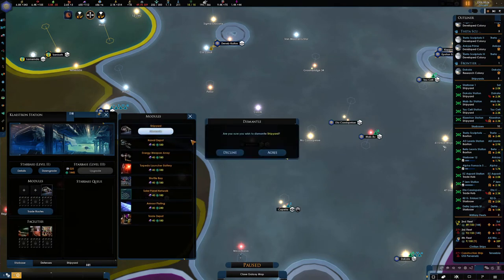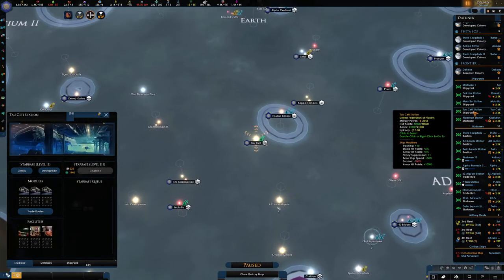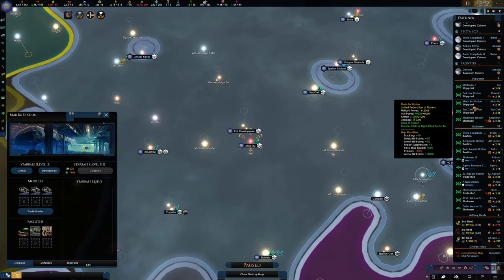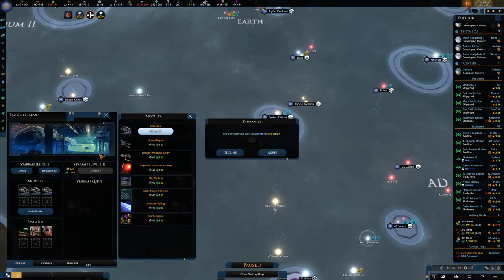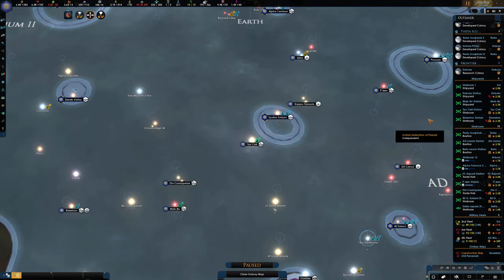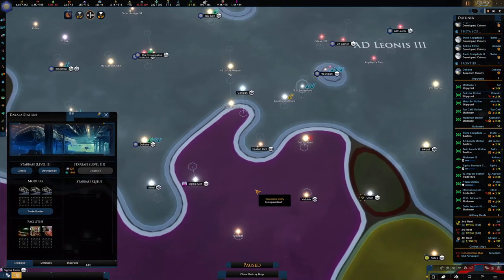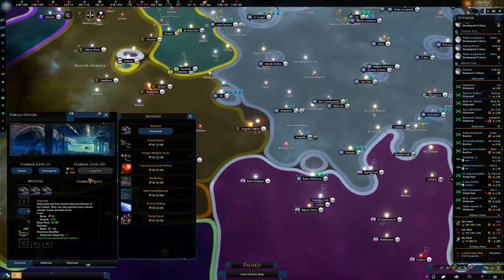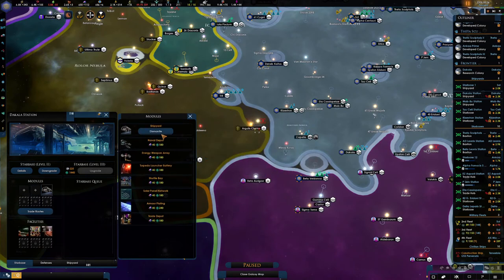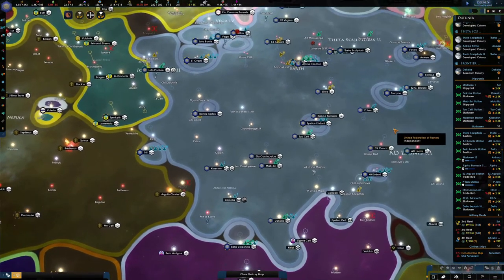We do have enough shipyards now. Let me just double check. Let's get rid of you, and you, and you. You can stay, and you can go. I've got one over here - so three. They all have a fleet each, and that will be enough for me. Let's push play and they should disappear.